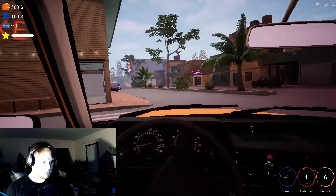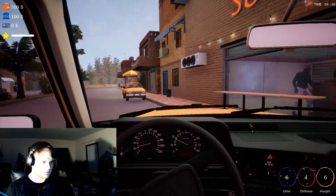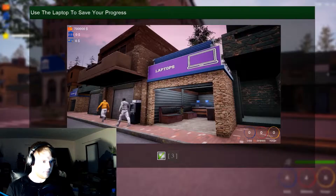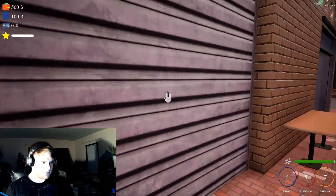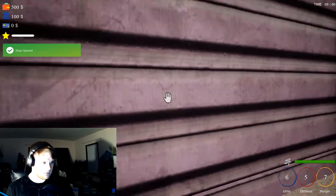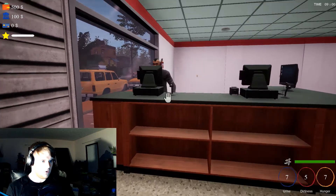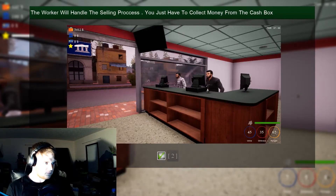I actually got a break — nailed it, best driver ever. Use the laptop to save your progress. Shop opened, shop closed, press Q to place furniture. Customers left — no cookie, no money to collect. Well yeah. The worker will handle the selling process — you just gotta collect money from the cash box.